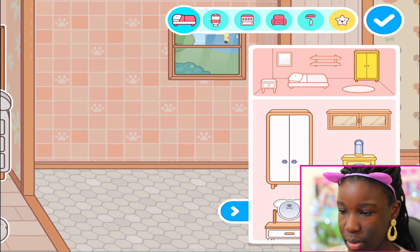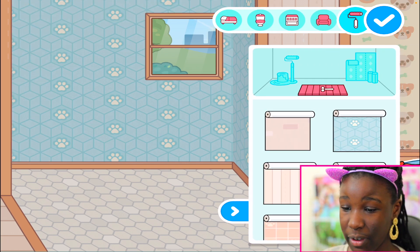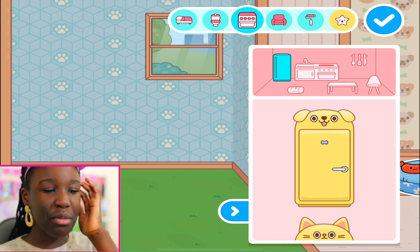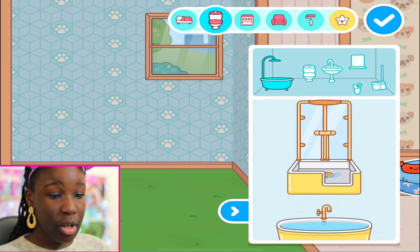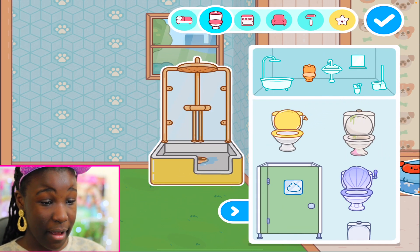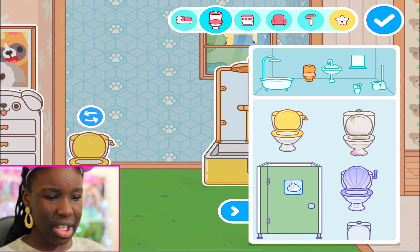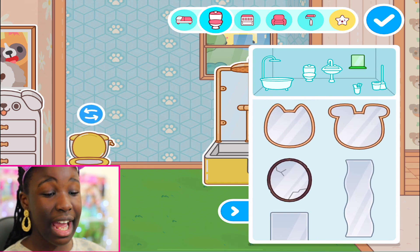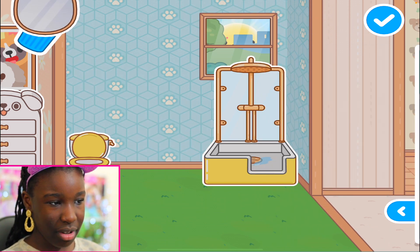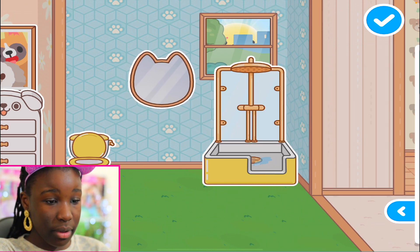Let's do the bathroom next. First let's change the wallpaper - I love all these new things we're getting. Technically it's not outside but we're giving it that vibe. Oh, I actually went into the living room - so cute! We've got a little pet shower thing - this is the first thing I saw and I loved it. We've got a toilet - I'm not sure if this is part of this pack. We've got a cat mirror and a dog mirror.